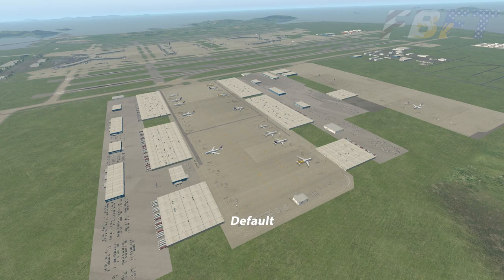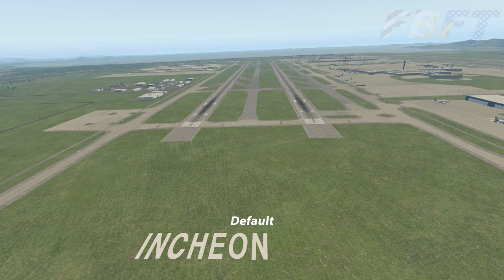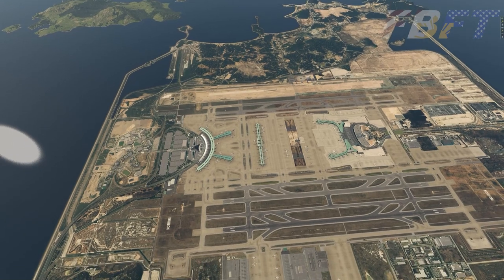Let's briefly look at the default scenery as a point of reference, then we'll see what $0 gives us. We have cargo aprons, fuel tanks, and looking south-southeast across runways 15 left and right. Ortho for the main island the airport sits on is included, in addition to the airport itself.